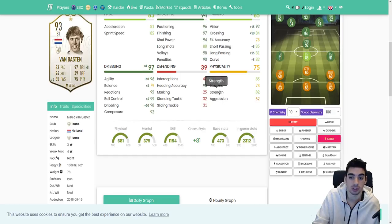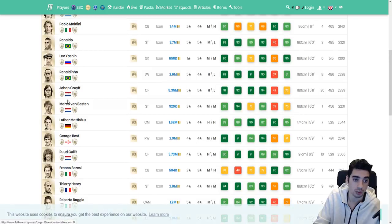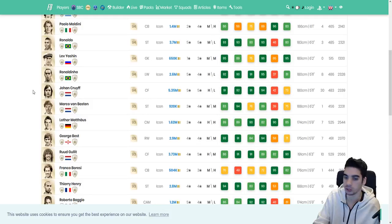Van Basten has decent physical with 82 strength, though aggression isn't necessarily there — aggression is important when chasing after a ball. But it's a very usable card. Last year this card would just be irrelevant because the play styles were very different — you needed to be fast and agile to get into the box. But now it's about hold-up play, looking for the right pass, so on and so forth.